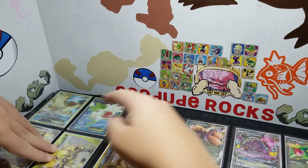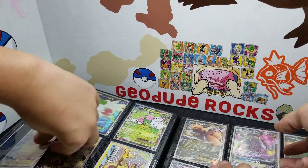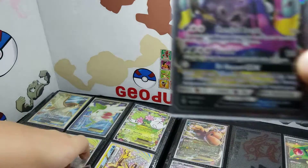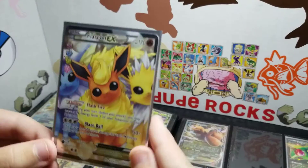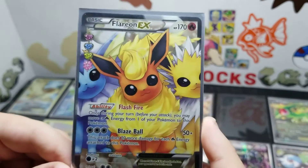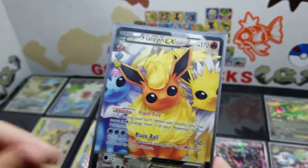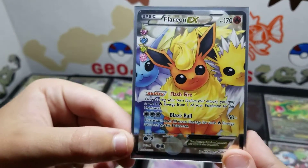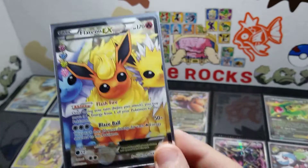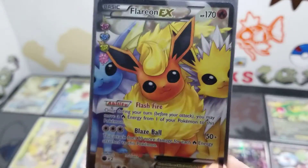You know how rare it was that I pulled two full arts out of that? I think — my mom thinks this card is cute. Because I remember years ago, I was like nine, eight, seven, and I was watching Unlisted Leaf — it was like the first video I watched from him — and he pulled this on the last pack. He got some last pack magic, and I thought it was so cool, and I thought it was the rarest thing in the world. And when I pulled one, I was freaking out.